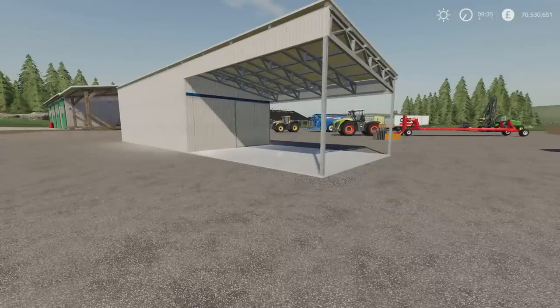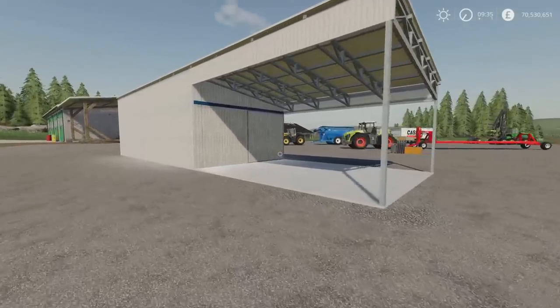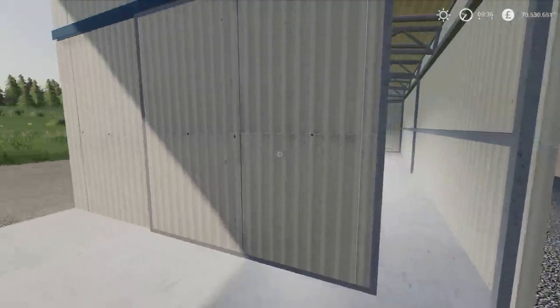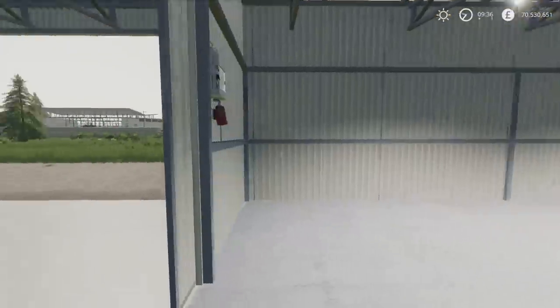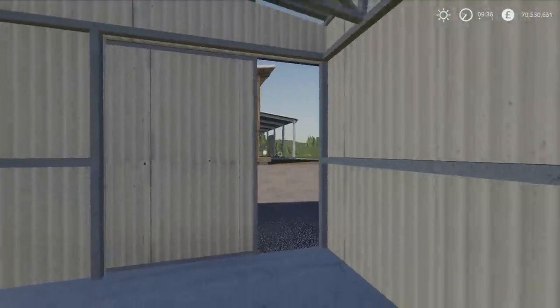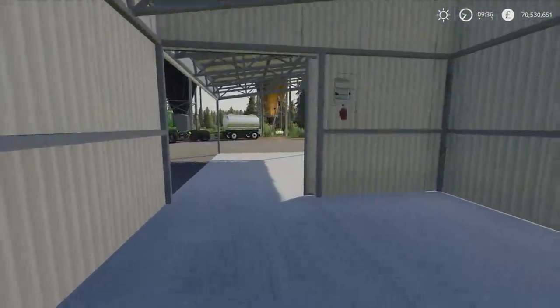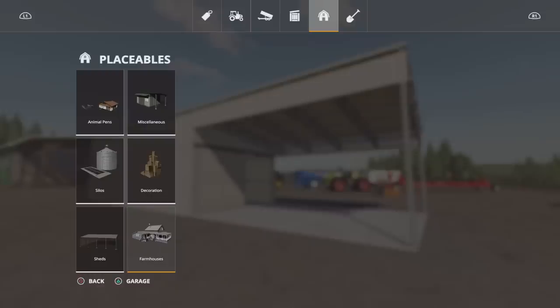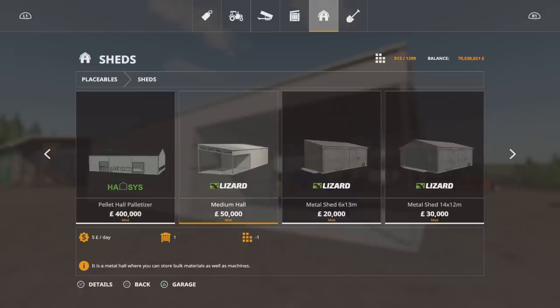Next up we've got the Medium Haul. This is by TomSky and Davidawitz. 2.65MB download, four slots on console. Nicely detailed, shelter at one end, openable on the inside. Nice sound effect. We do have lighting — I'm getting into the habit of turning the lights on so I remember they've got lighting when I find it. For storing whatever you wish in there. It's under placeables and sheds. Medium Haul, 50,000 to buy. Once you've bought the first one, it goes down from four slots to one.